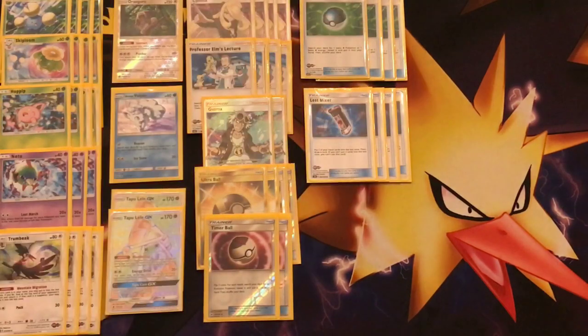Next up, we're running four copies of Lost Mixer — it's an Item card. It states: put two Pokémon from your hand into the Lost Zone; if you do, draw one card. Why is this great? Because sometimes we don't even need Alolan Vulpix — you can put it in the Lost Zone. Sometimes we don't need Tapu Lele — put it in the Lost Zone. It's a way to thin your hand, put Pokémon in the Lost Zone for more damage, and draw an extra card. Very great in this deck overall.